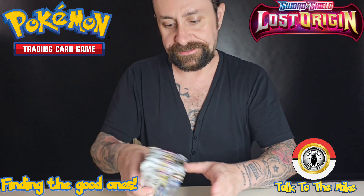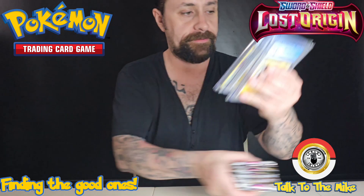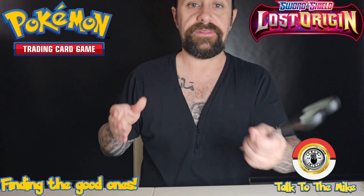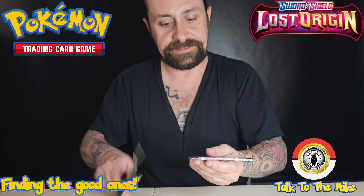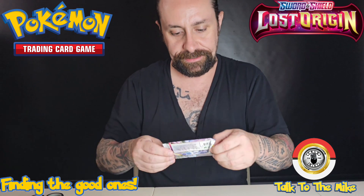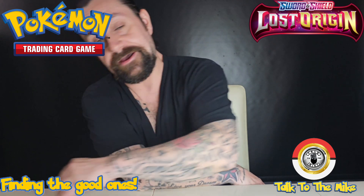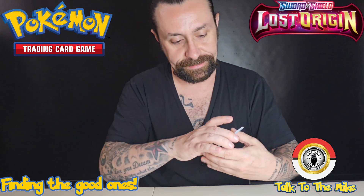I've got a lot of these and haven't opened any Lost Origin yet, so I'm looking forward to that. We've got the three gods and we're gonna start off with the Requisa god. Grab the trusty scissors and without further ado, let's get cracking. Lost Origins is an interesting set - the big chase card everyone wants is the Gigantra right here, so if we get that it's gonna be freaking awesome. Give me the code card, let's get started.